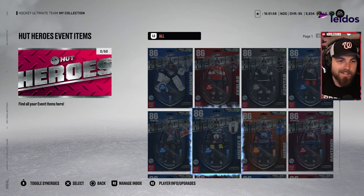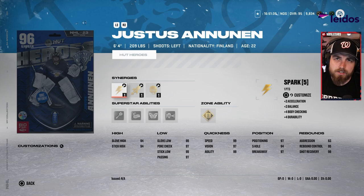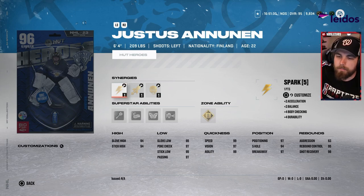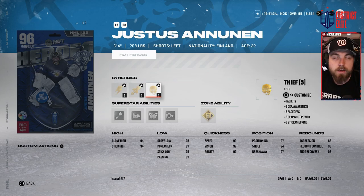They're all 96 overall cards so they're all fantastic — none of them are bad — but some are better than others. We'll start in the B tier. Goaltenders all year long in NHL 23 have been an absolute disaster; there hasn't been a goalie that's come out and been far and away the best, because they're all awful. I hope that's rectified in NHL 24.